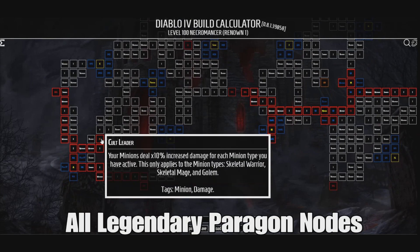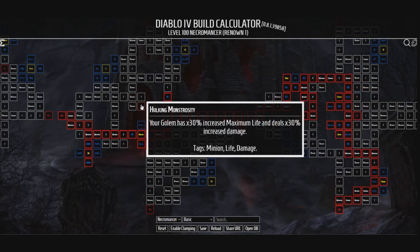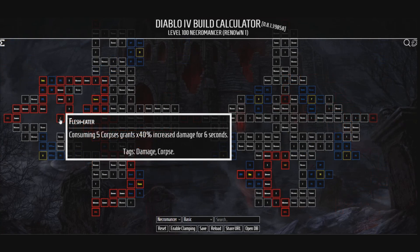Let's start off with the very first legendary node called Code Leader. Your minions deal 10% increased damage for each minion type you have active. This only applies to minion types: Skeletal Warrior, Skeletal Mage, and Golem. Since all of these are going to be active, at least for me, that's a whopping 30% extra damage. Hokie Monstrosity is up next — your Golem has 30% increased maximum life and 30% increased damage. Who doesn't want that?